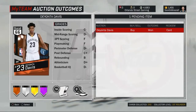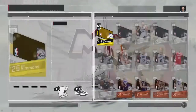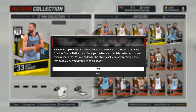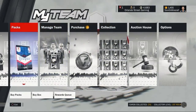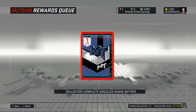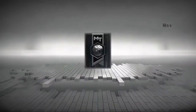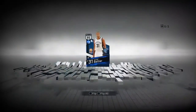Hey guys, what's going on? We're back for a new video and we are redeeming this Deontay Davis right now, going straight to the Grizzlies collection. Yes, we are locking that collection in because now we get this Shane Battier collection reward card. I really am excited for this card — Shane Battier is one of my more favorite players of all time.